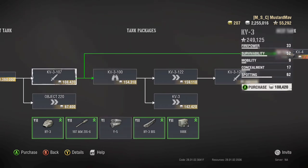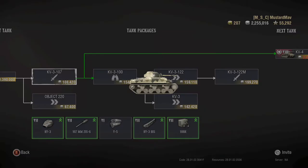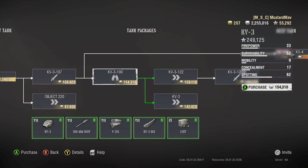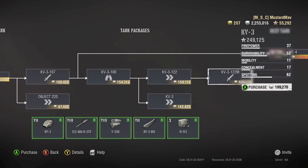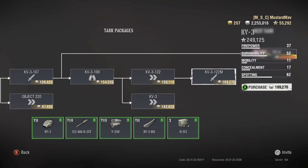Let's compare the KV-3 packages along the bottom. The 107mm honestly isn't too bad with 167 pen and 300 damage. But what he missed out on is a level 8 engine upgrade, and the big gun has 175 pen with 90 more damage. The biggest thing he missed out on was the engine — in a heavy tank, being that slow is pretty miserable.